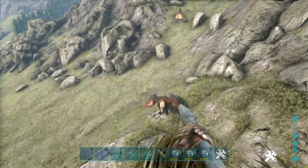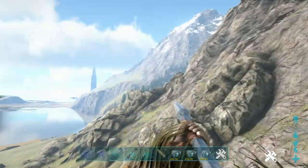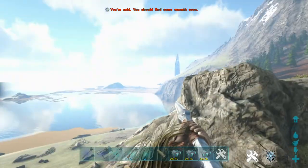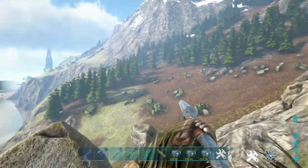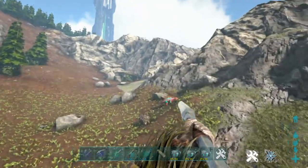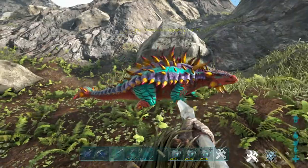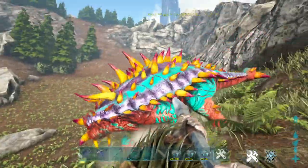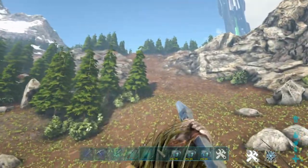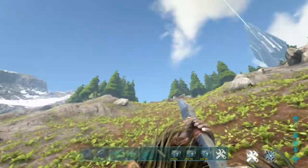The anklos can have a nice color scheme sometimes so that'll be interesting. We've got to get a bird - we've got a lot of red and pink in our birds so we don't want too much of that. Oh look at that, he looks like he's been painted with a crayon. What a low level though - I would totally get that one if he was higher level.